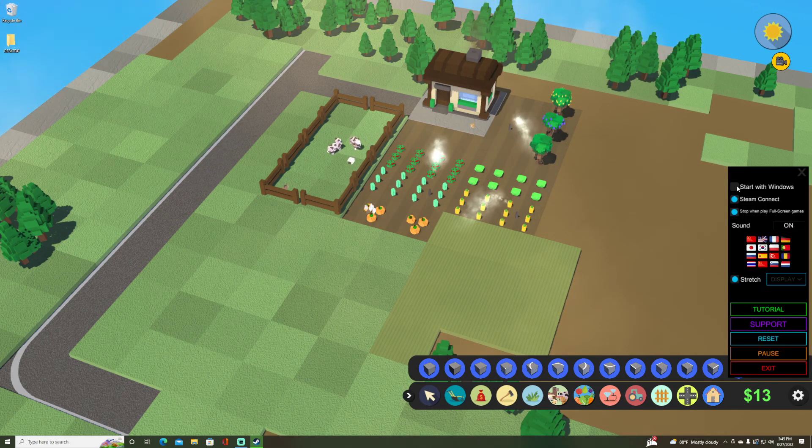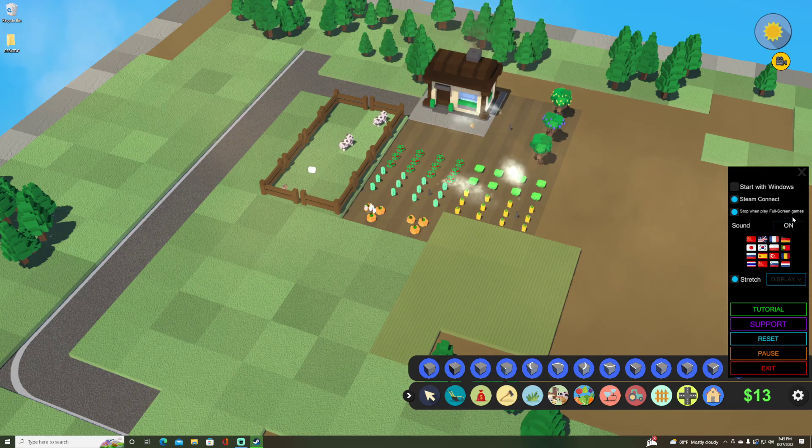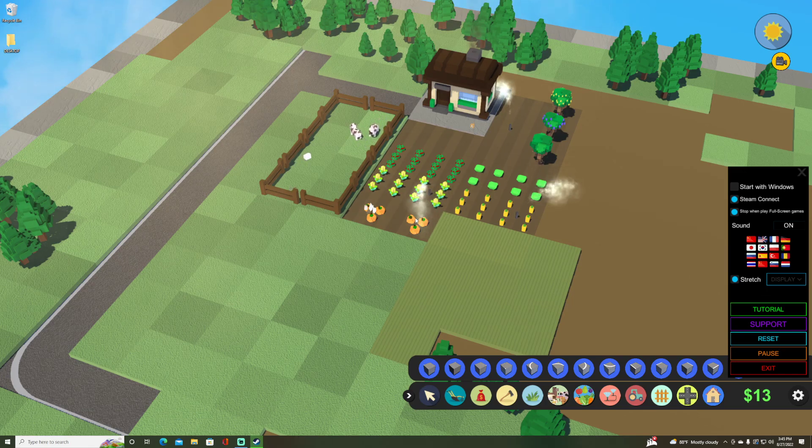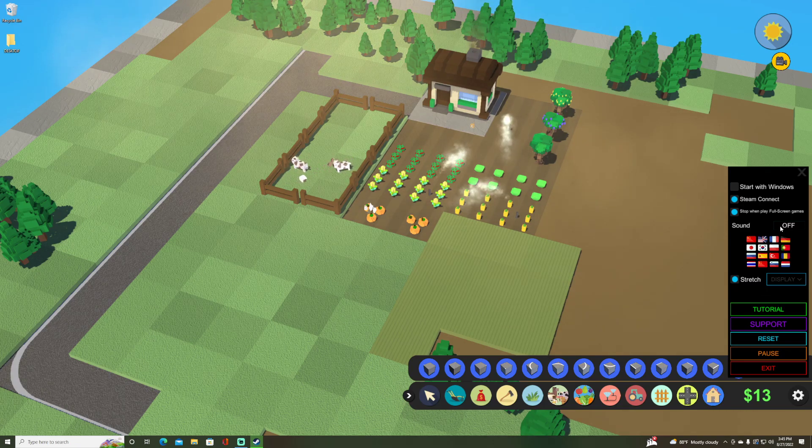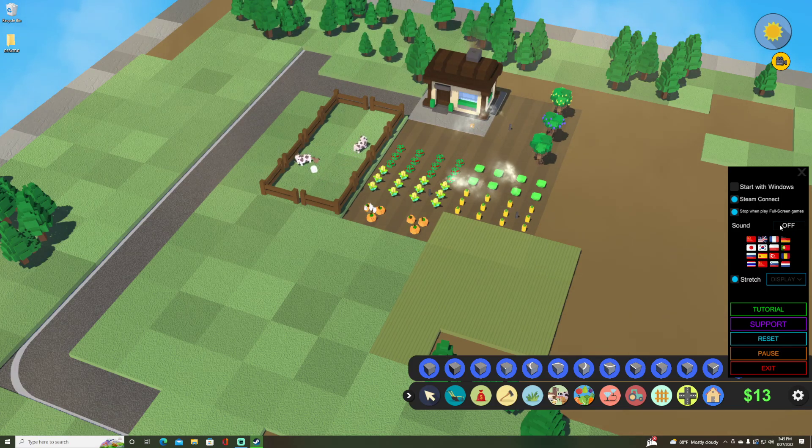In settings you can choose to start with Windows so the game boots up with your computer. There's a 'stop on playing full screen games' option so you don't lose resources. Look at the corn — it looks so much nicer now! I love the art style of this little game. You can also turn sound on or off — completely turn it off if you don't want the ambient sound, or focus it.